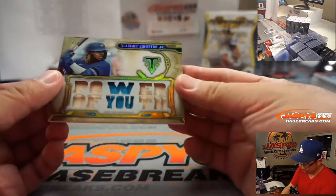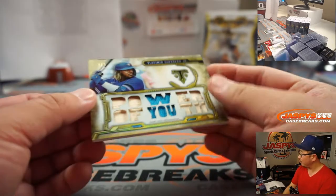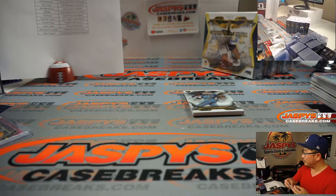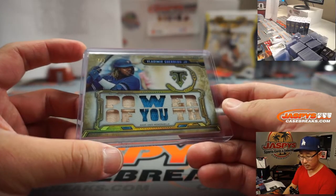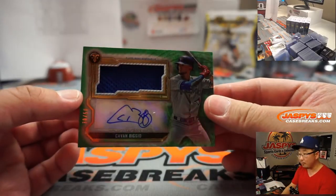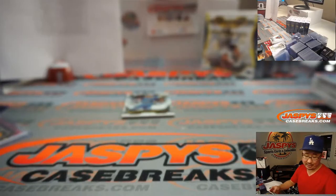We got Vlad Guerrero Jr., 7 out of 9 — another low number, Power of Youth. Julio Urias facing Fernando Tatis Jr. with the bases loaded — Julio is ahead 0-2. And that goes to the Bluebirds — Richard F. with the Blue Jays. And there's another Blue Jay, Kevin Vigio, 30 out of 50, jersey and autograph for Richard.